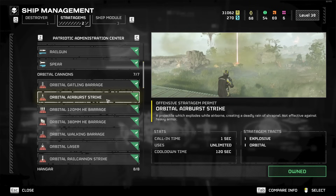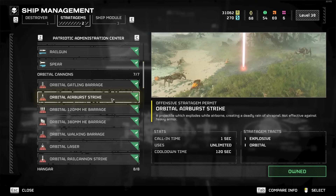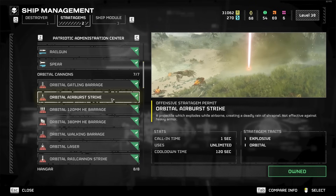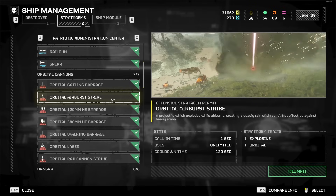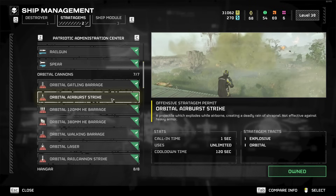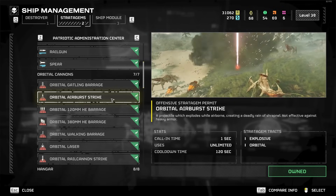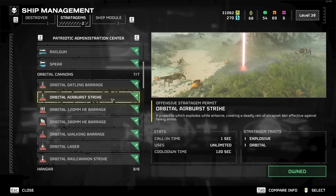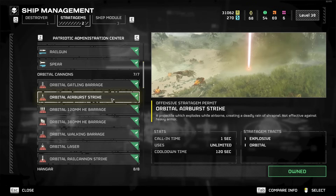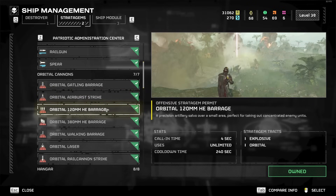The Orbital Airburst Strike is actually okay. It fires like three of these things in one spot, so it's good for clearing groups of enemies, especially if you can get them to run through a choke point and throw it in their path. They'll keep walking into it as it fires one after another, clearing the weak enemies. It doesn't do much against strong enemies, but if you need something for clearing weak enemies, it's all right. The cooldown is really low, so it's decent — not the best, but decent.